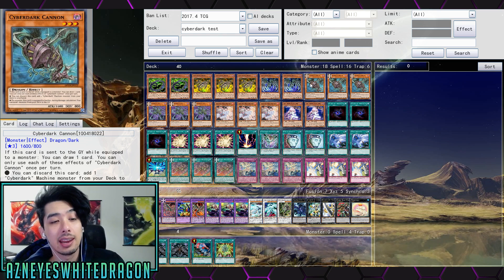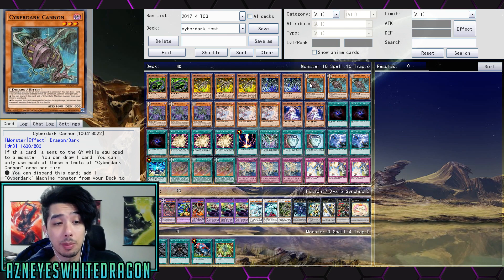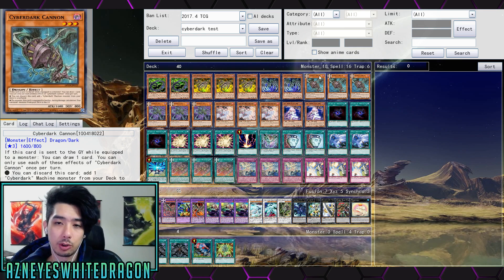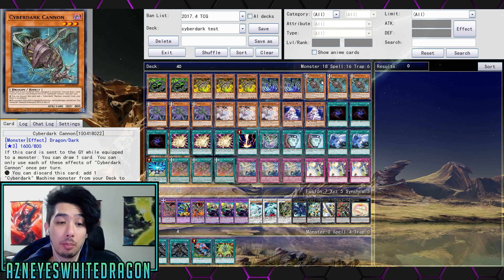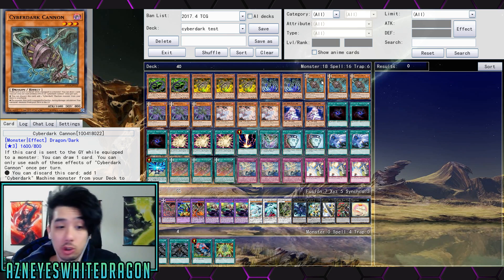Cyber Dark Cannon is one of the two new cards in this build. It has three effects, each usable once per turn. If it's sent to the graveyard while equipped to a monster, you can draw a card. You can also discard it to add a Cyber Dark machine-type monster from your deck to your hand. And if the equipped monster battles, you get to send any monster from your deck to the graveyard — it doesn't have to be Cyber Dark — which opens up a lot of combo potential.